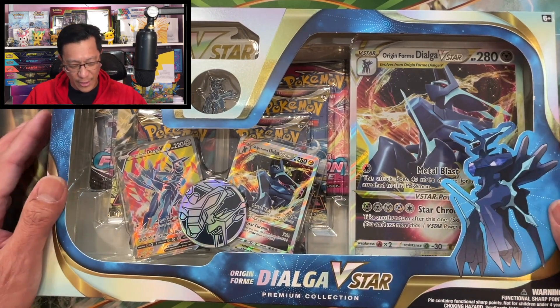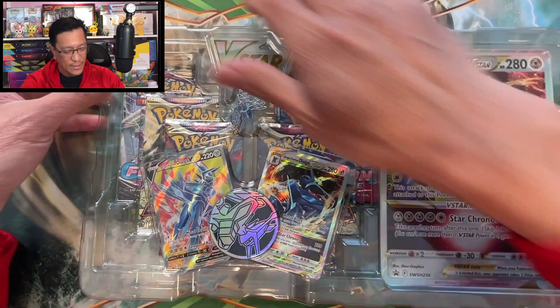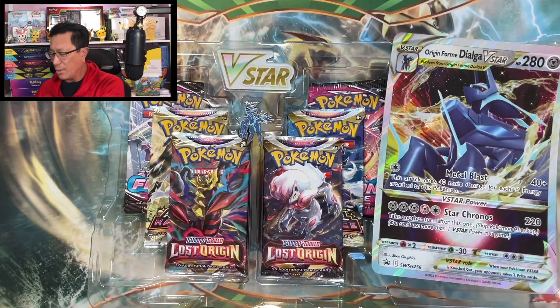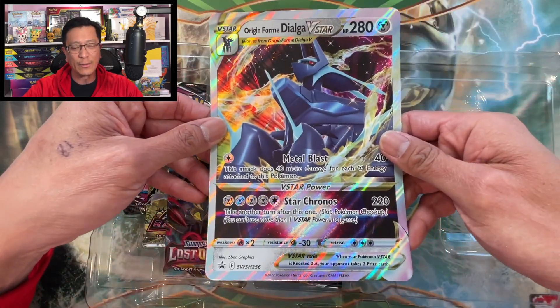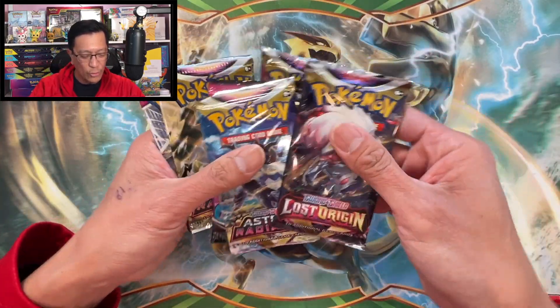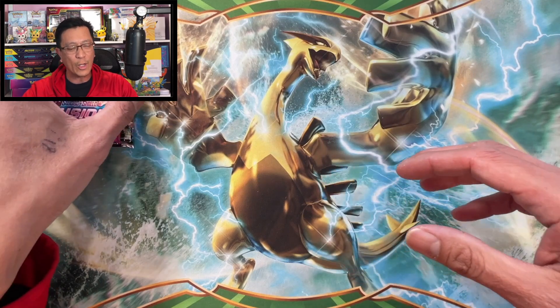I did open this box up before, so let's see if I can make my money back — between 40 to 45 dollars. There we go — we got these foil cards and a jumbo coin. We are not considering those cards as part of the profit or loss, guys. We are only counting cards pulled from the packs, and only V cards or better. We got two Lost Origin, two Astral Radiance, and two Fusion Strike — not bad at all!